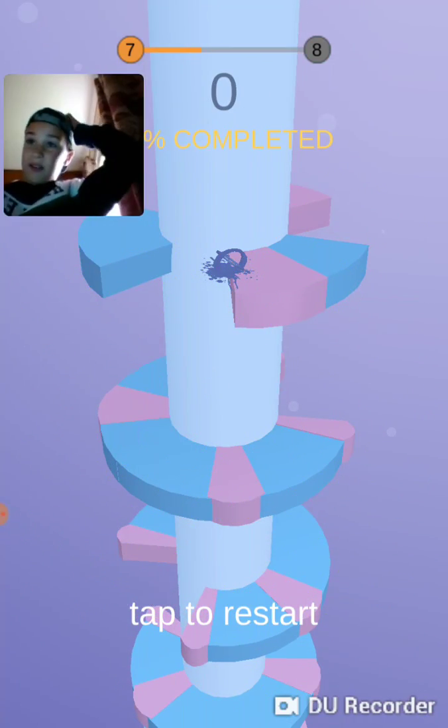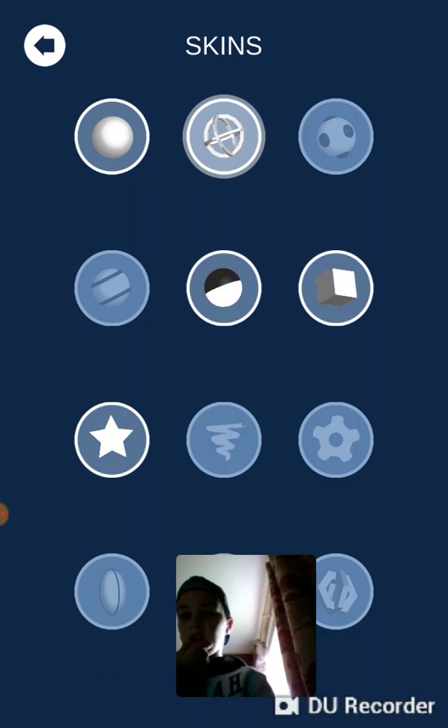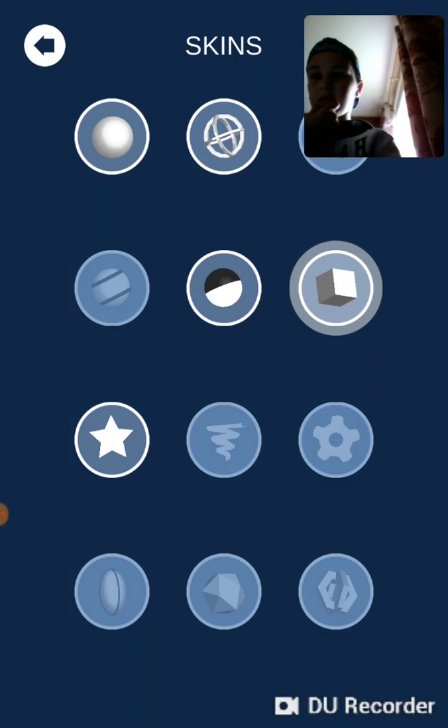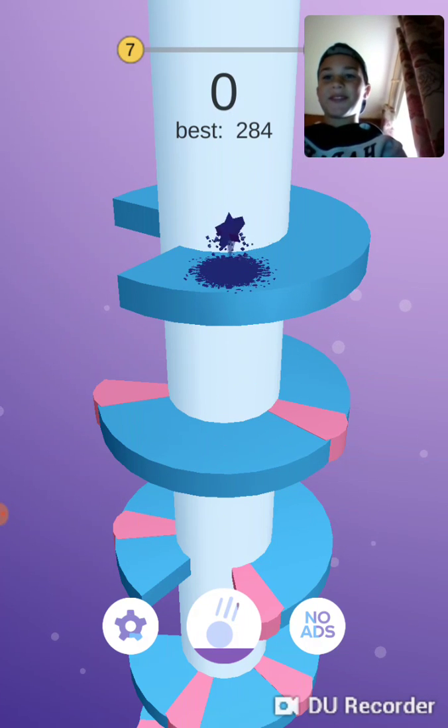As you can see, if I land on the pink, I actually die. You get loads of skins here, as you can see — I have a circle, this one, this one, this one. Let's go to star — it's just a flying star.